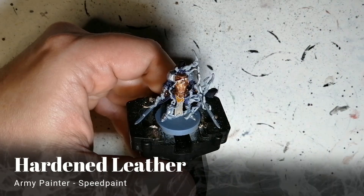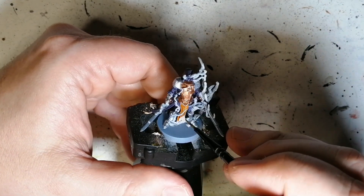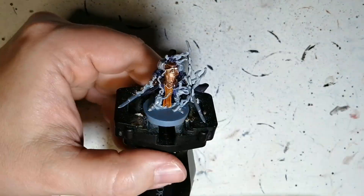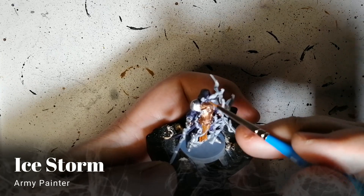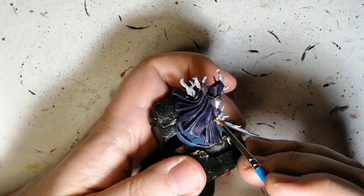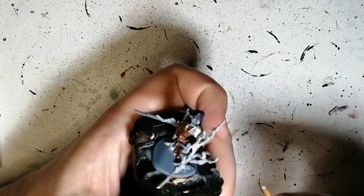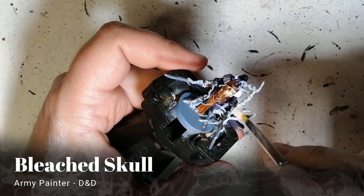Now we're going to use a little bit of Hardened Leather, another speedpaint by Army Painter. We're going to be using this on that cobalt skin — that little drape — because it was almost the same color as the armor but it's like a silk, so I wanted to give it that same color using Hardened Leather, which is perfect. Ice Storm is next; we're doing this on his eyes and the skin of his hands. It's a very light blue, because he doesn't have skin on his hands — it looks like the smoke is his hands. It's a really cool miniature.